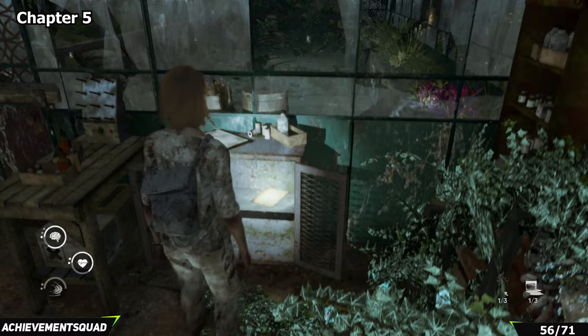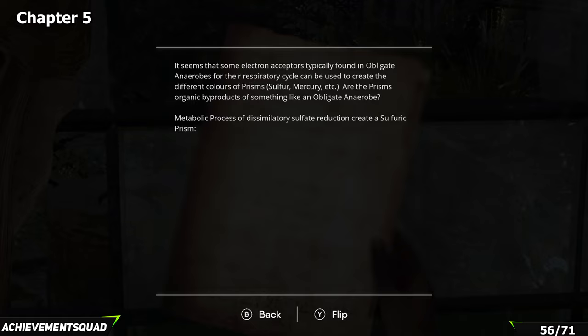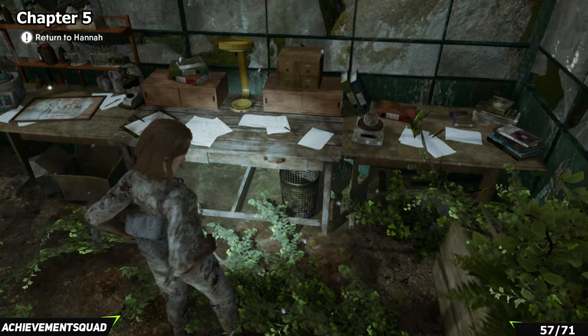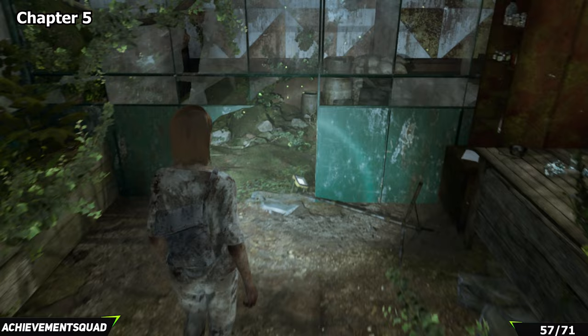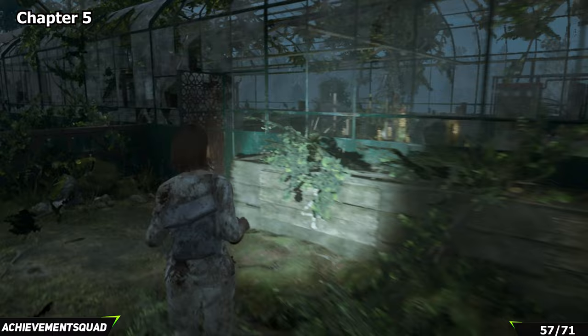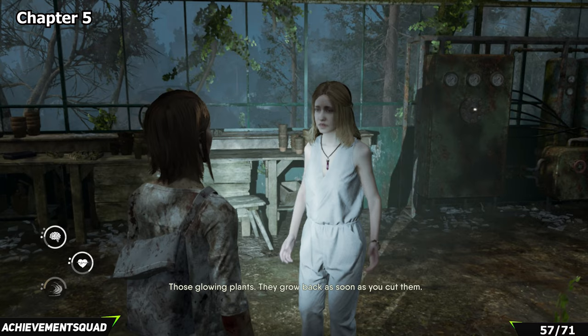Our next piece of lore is given to us by Hannah and is also considered a key item of the game. You'll get the prompt to go see her when you pick up the key off the desk in the same room as the last collectible. Crouch through the gap and go back to see Hannah. She's going to give us a solution to the puzzle — and this has a missable achievement associated with it. Pay attention to the planter pots around the room: they have symbols on the front, and to solve the puzzle you need to pick plants from the corresponding plant pot with the matching symbol.